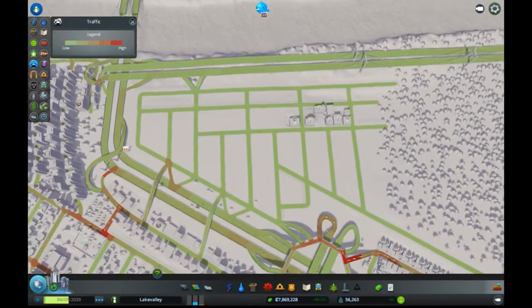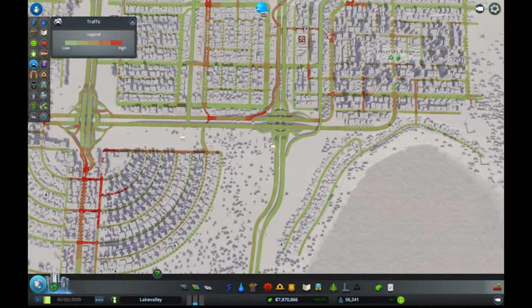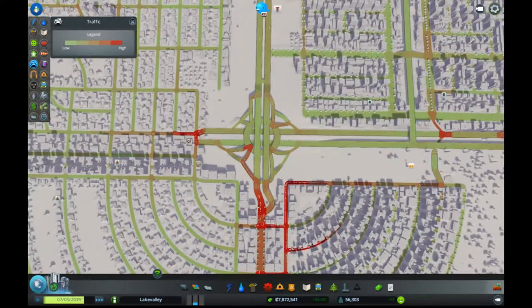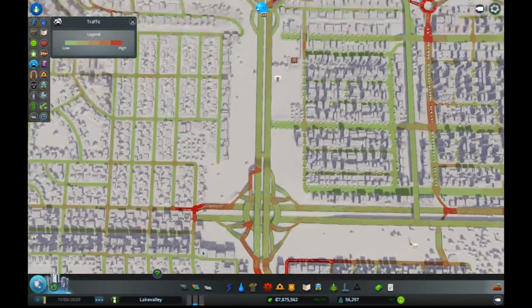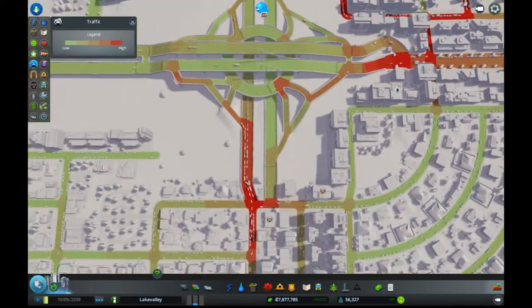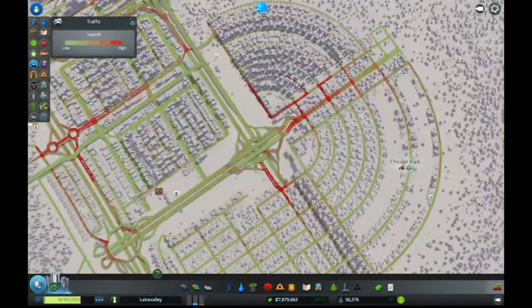Let's take a look at traffic and show you traffic in some of these other areas. This interchange, when I showed it to you last, had roads going backwards — it was all screwed up and I didn't notice, so I fixed that. And it doesn't look like it really made traffic any worse, so I think this is doing okay. You can see where the congestion is is where it dumps onto the city streets, so that's as expected.